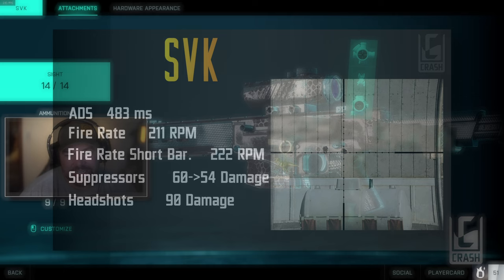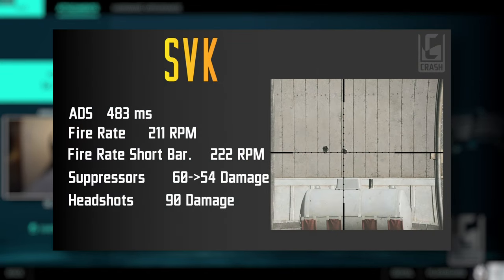Let's talk about some of the main stats. It has an ADS speed of 483 milliseconds with iron sights. The 3.5x scope is actually a few milliseconds faster on ADS speed, which is pretty interesting — though not very noticeable. Fire rate is at 211 rounds per minute. With the short barrel it goes up to 222 rounds per minute. These differences are quite subtle and you probably can't tell much of a difference.